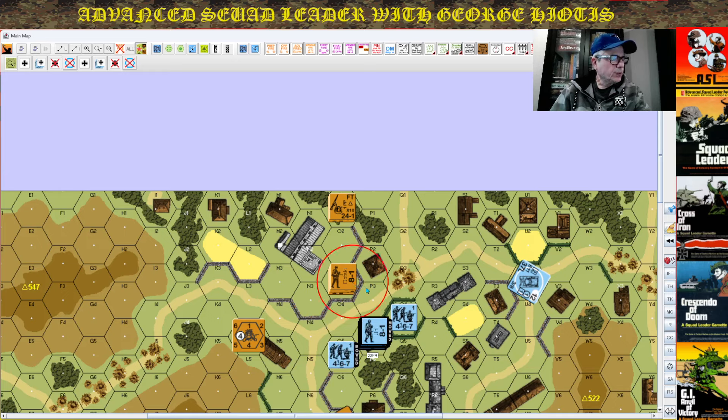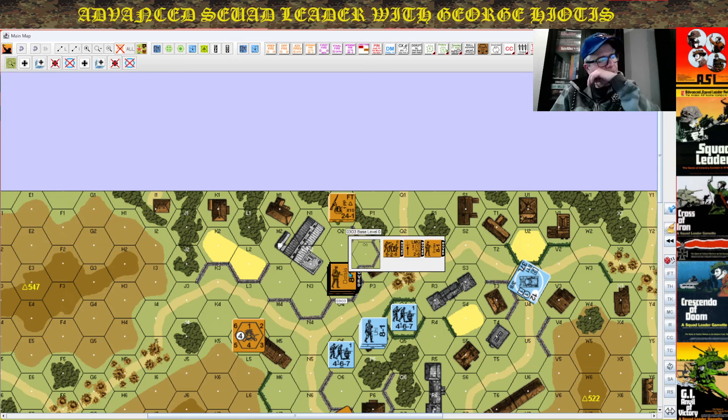But for the Russian player, he can forfeit his prep fire. Because as the old axiom goes, nothing good happens in prep fire. And use movement to skulk back here. Then these fellows have no attack against them because they are now just moved out of their line of sight. What would ensue in the German player turn? Well, this fellow would probably advance back. The Germans are running out of time — they have to capture building N2. So they'll have to either incur a point-blank attack, or incur another prep fire, or an opportunity fire to try to dislodge him from this defensive position.